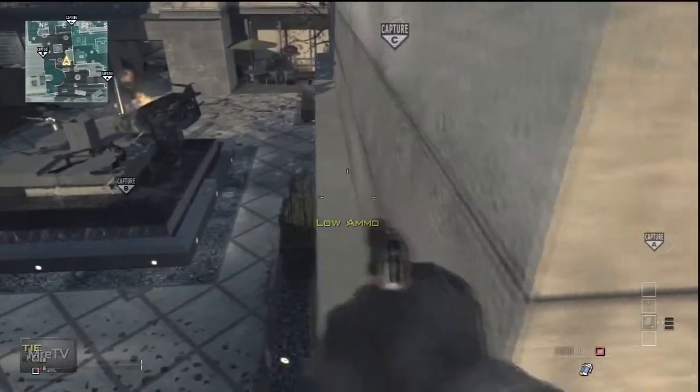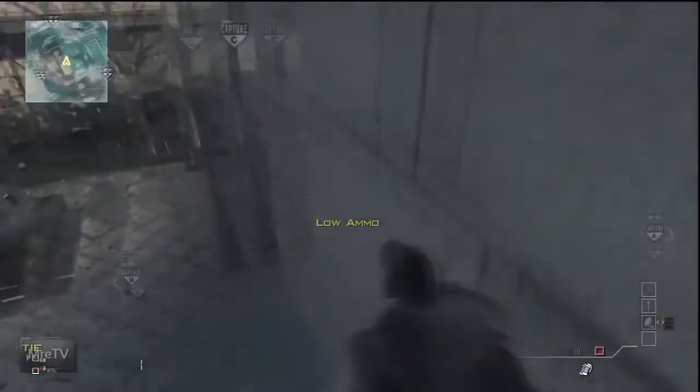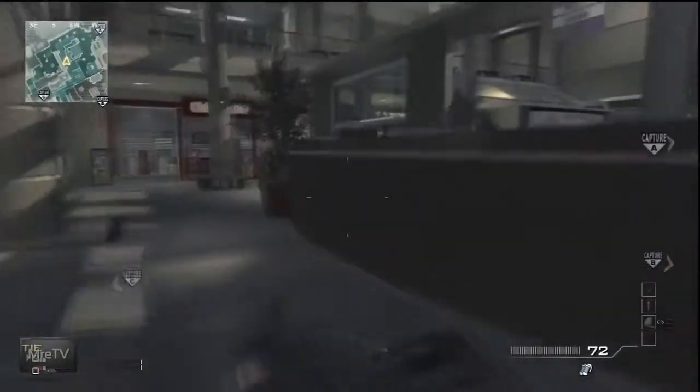This spot I think a lot of people know about already, but you might not. You can just run around this edge of the building quickly and pop out here and kill anybody behind their backs without them even knowing you came around.